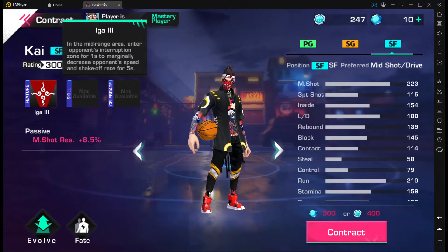Entering an opponent's interruption zone for one second marginally decreases the opponent's speed and shake-off rate for five seconds. Just by being near somebody you could decrease their speed and shake-off rate. This is looking really broken — if you decrease someone's speed they can't chase you as fast, so they'll burn stamina chasing you, and then you can just cross them up and take their ankles. This character is really interesting and I'm really liking this feature.